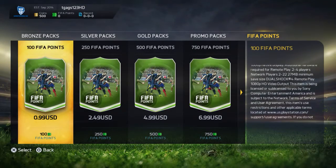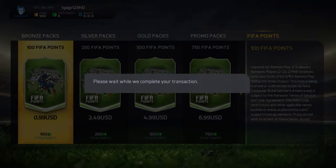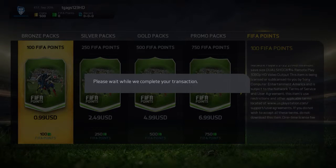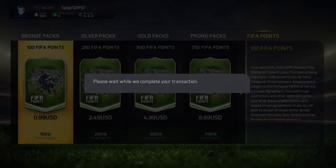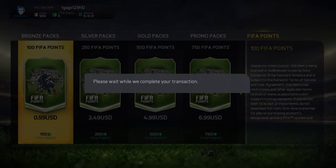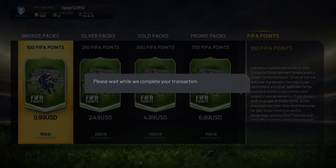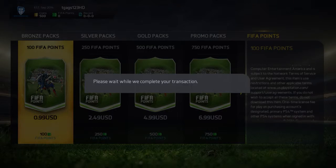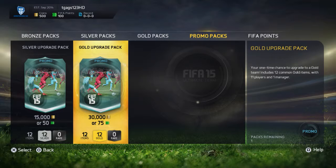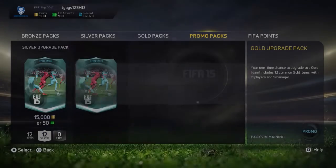I'm just going to buy 100 FIFA points here for a dollar because I have $1.57 left on my account. I'll have 58 cents left on my PSN. I'm going to use these FIFA points to get that gold upgrade thing which only costs about 75 FIFA points. I get 12 common gold items with 11 players and one manager. I thought that was a pretty good deal for only about 75 cents. So I'm just going to do that real quick — it'll help me start out.